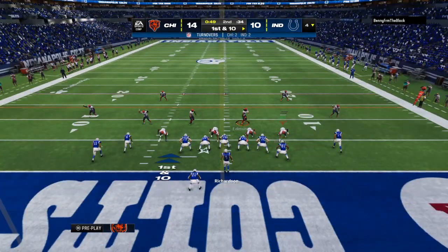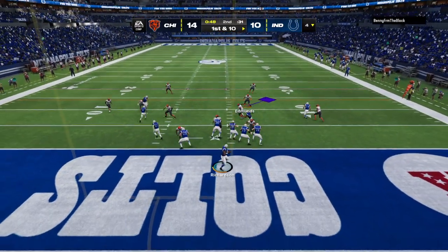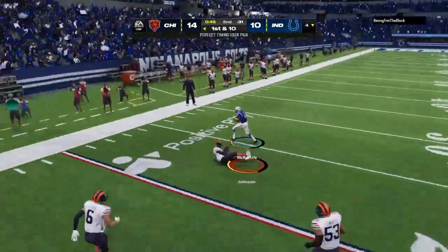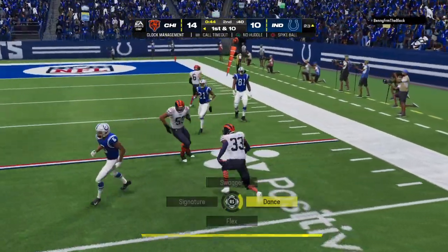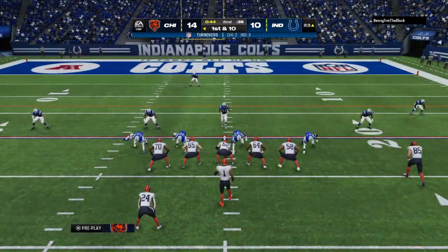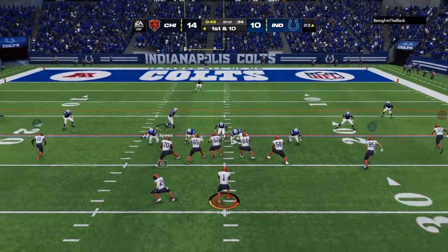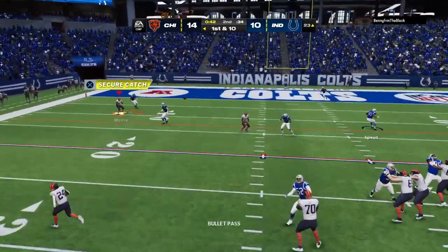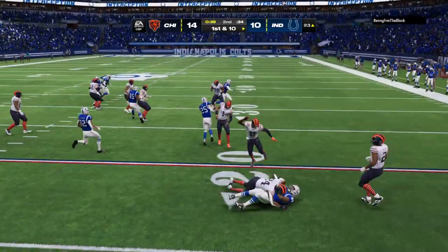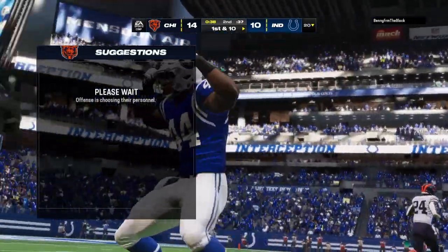The Indy offense at the line and set to go. With a slim deficit closing in on the end of the first half, they'll see if they can move into field goal range. He's intercepted again — it's Richardson's third of the game, dumped by Jalen Jackson, and the Bears are going to get the football at the 23-yard line. Now on first down, Fields is trying to fit it into Moore, but it's intercepted, and the Colts are going to take over once again at their own 20-yard line.